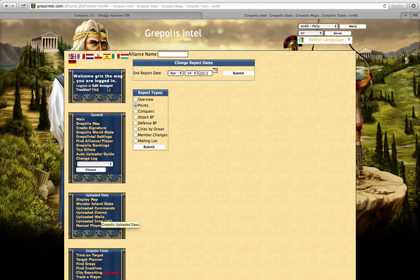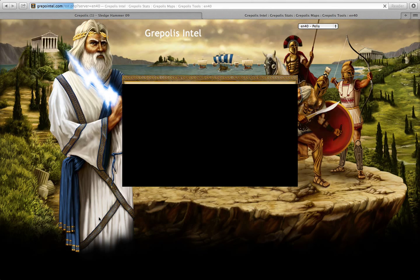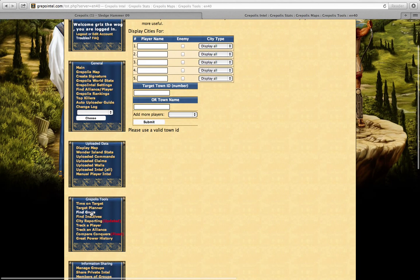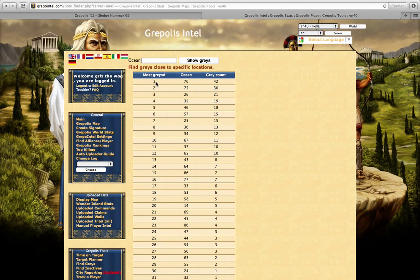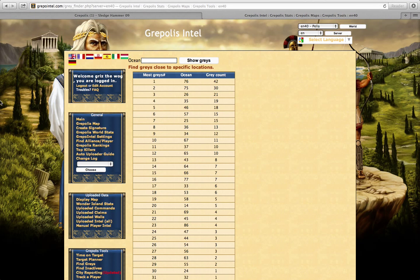Grepolis Intel can be the difference between you conquering a city or getting conquered yourself. The last feature is the target planner — you put in your player name and the city type and it will help you plan targets. You can also find out which ocean has the most unknowns in the world. So that's the basic rundown on Grepo Intel. I hope you enjoyed the video and use it for future reference. Thank you and I'll see you in my next video.